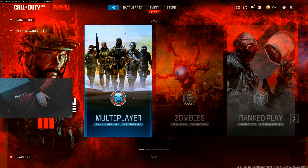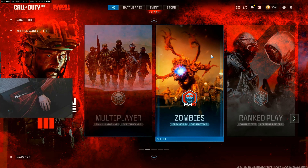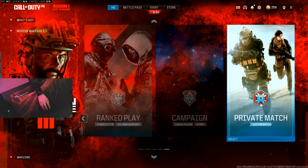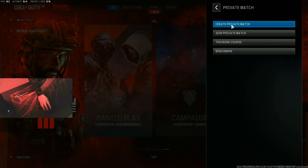So without saying anything else, I'm going to go ahead and get into what I do here to kind of help me practice before I get into ranked games. You want to go ahead and just go to your Modern Warfare menu, all the way to the right you're going to have private match. Click that, create your private match.